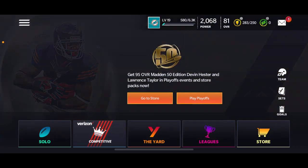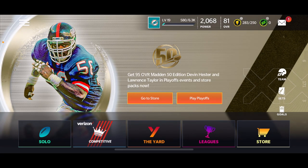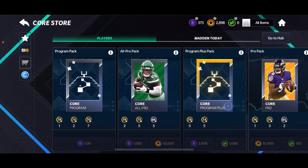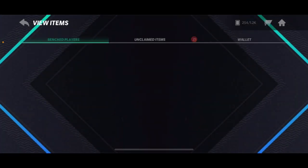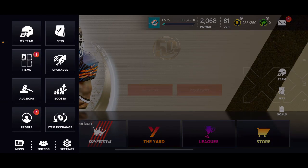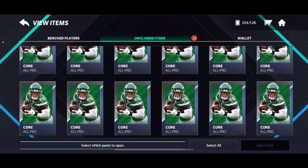Hey guys, it's Fin17. We're back with another video and today I'm going to be opening up 12 of these All Pro packs — they're boosted, they cost 50k each. I'm going to be opening up 1 million coins worth of them just so you guys can see what we can get. We have 20 packs here. I'm super excited. Before we start, if you guys could please like the video and subscribe, it'd really mean a ton.